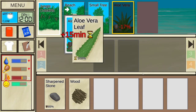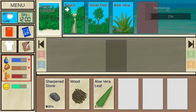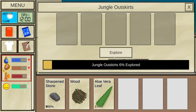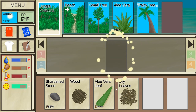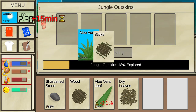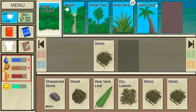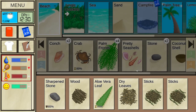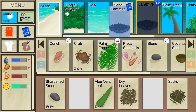Let's continue exploring. We found a small tree, dry leaves, and a palm tree. Not really useful right now, but we will need the dry leaves. Let's explore a bit more — sticks and aloe vera. The sticks are what I need. The campfire needs one stick, one wood, and four stones. I'm not going to find the four stones here; let's continue exploring the beach.